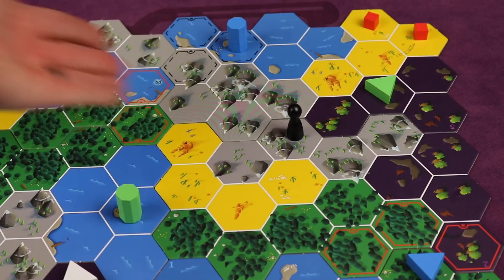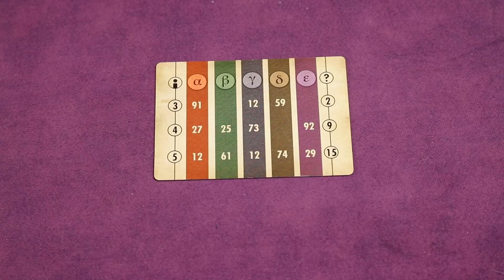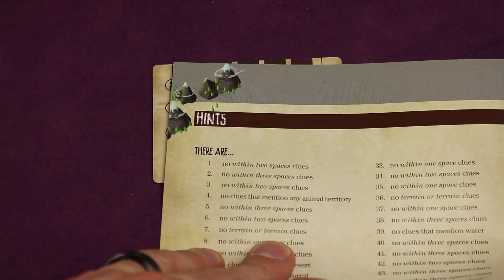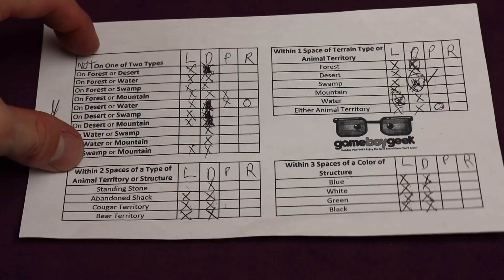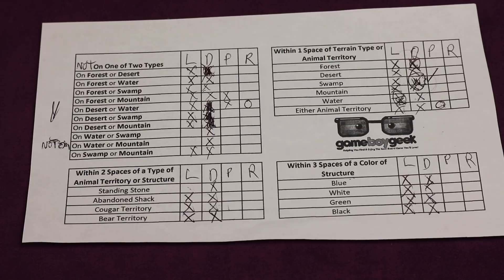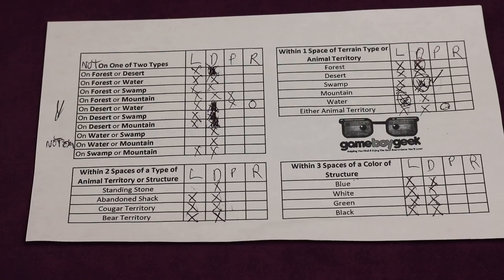If you get stuck, depending on the number of players, you can look at a hint. In a three-player game, everyone looks at the secret clues for number two, and the rulebook says something like 'no within three space clues' — so you know no one has a clue that says within three spaces of something and you can mark off all of those. There are no deduction sheets included in the game, though the rules say to use paper and take notes. The reviewer made their own deduction sheets listing all clue types with a column per player to cross things off. Playing with these sheets made the game amazingly better.